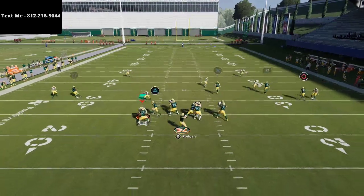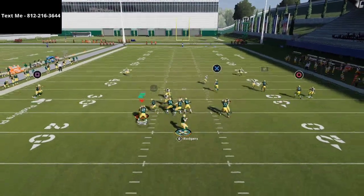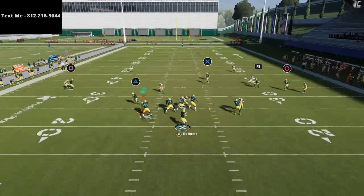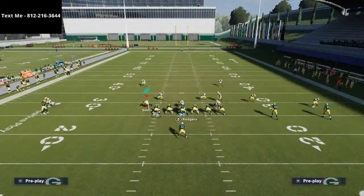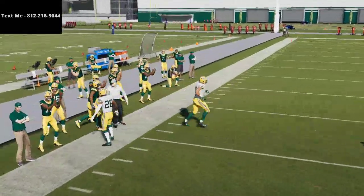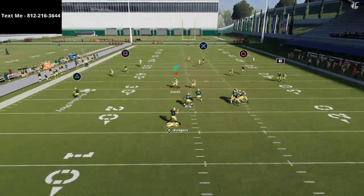Everything else on this play is really effective. The running back route is still very effective against zone coverage — they're really going to have to play some underneath zone to stop it. It's going to be effective, just a yard gainer. The route to Devante Adams does pretty good against Tampa 2 — just pass lead it up and it's going to get open. If they drop their flats back to like 50 yards it may not get open, but for the most part that route is there for you.